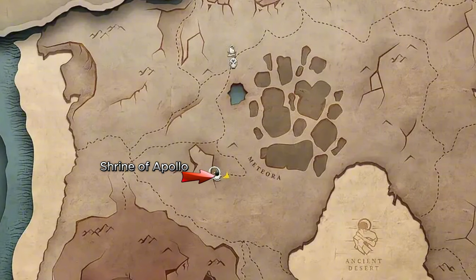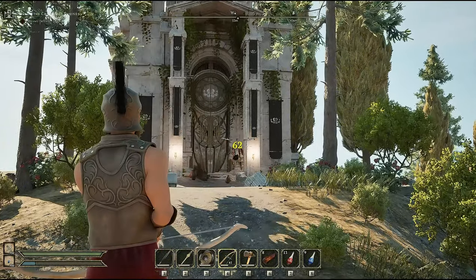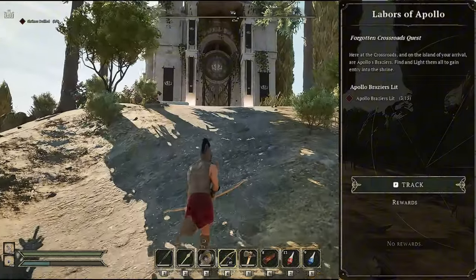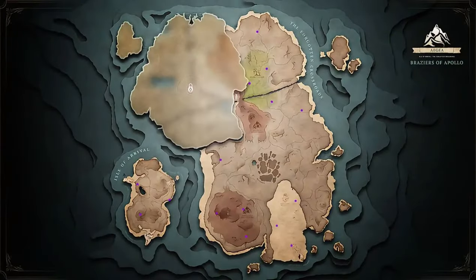Once you get there you want to get as close as possible to it. You don't necessarily have to kill the guards — you just want to activate the mission. Your quest log will tell you that you need to find 15 brazers of Apollo. Three of these brazers are on the initial starting island and twelve are located throughout the crossroads. To activate each brazer you will need 20 ambrosia dust, so ensure that you have some on you.